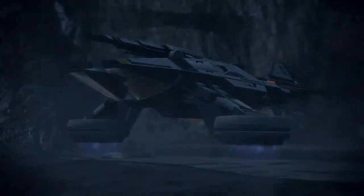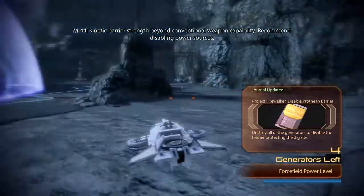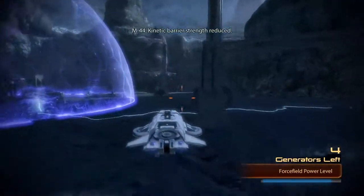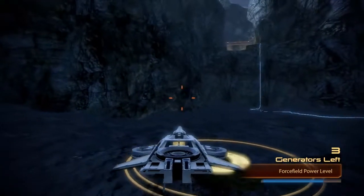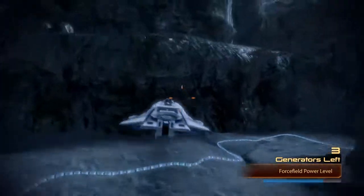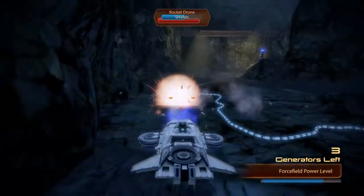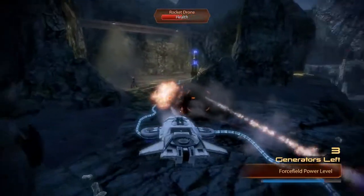We drop in here and we're faced with this Invincible Shield. You can shoot at it all you want, but nothing's going to happen, so we've got to go around and destroy the various generators around here. They only take one rocket shot, and then they sort of collapse on themselves. There are a couple of Element Zero points around here that you can go pick up.